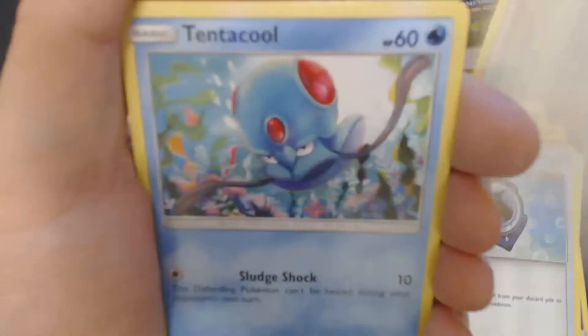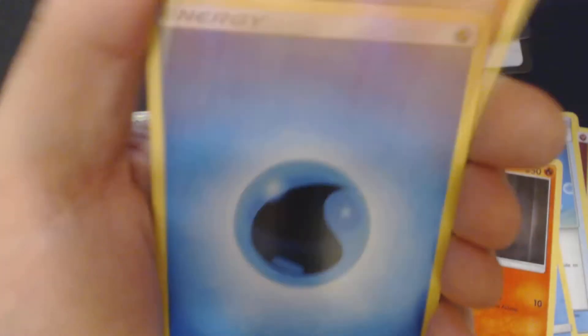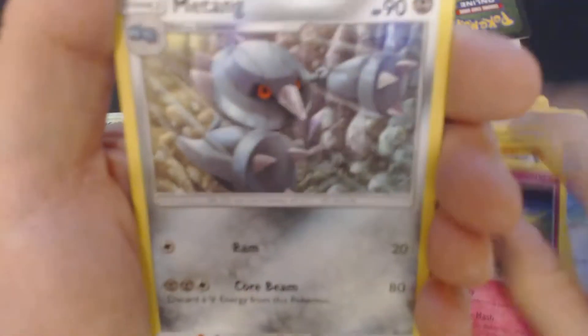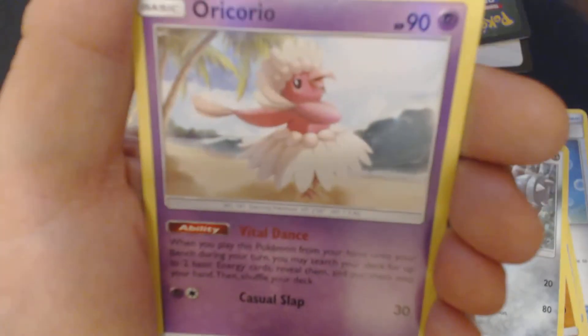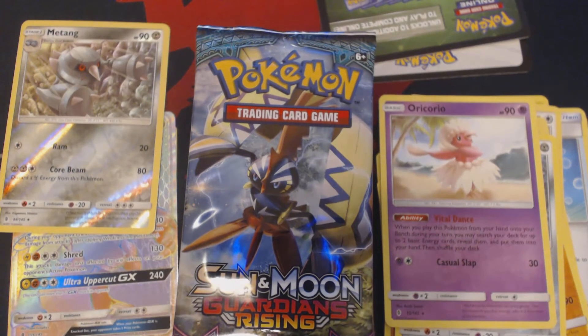We've got here Castform, Tentacool, Clefairy, Litwick, Gligger, Water Energy, Glisker, Clefable, Metang, Reverse Hollow Metang, and Oricorio. Pack number three.